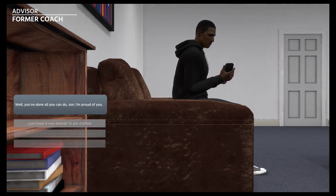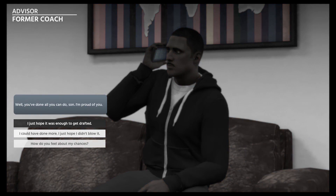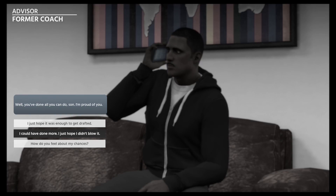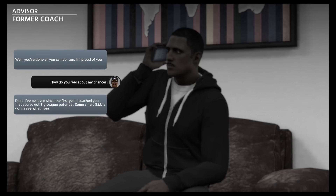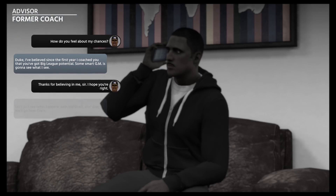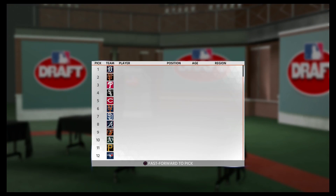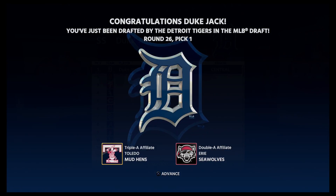Awaiting his fate, this young hopeful receives a check-in from his former high school coach who's been acting as his advisor through the process. 'Well, you've done all you can do inside. I'm proud of you.' 'How do you feel about my chances?' 'I've believed since the first year I coached you that you were big league potential.' 'Thanks for believing in me, Coach. I hope you're right — let's just see what happens with the draft.' Welcome back to the Major League Baseball Draft. With the first pick, the Detroit Tigers select Duke Jack! You're going to Detroit in the first round!